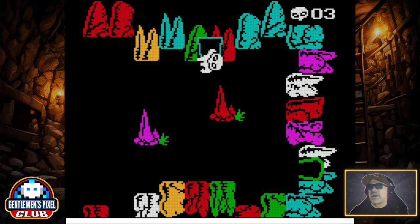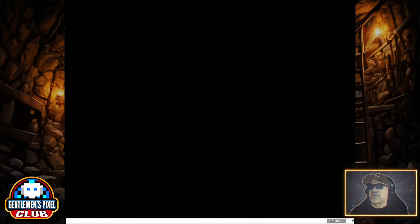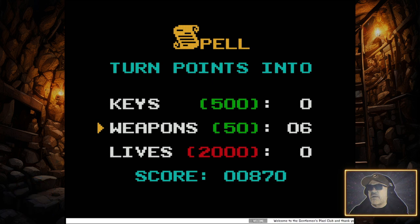There we go. Let's go on our way — of course we can cross those. Grab that. More weapons — we want all the weapons here. Hello ticker, welcome! If you were working before, I don't know, but you are certainly working now.